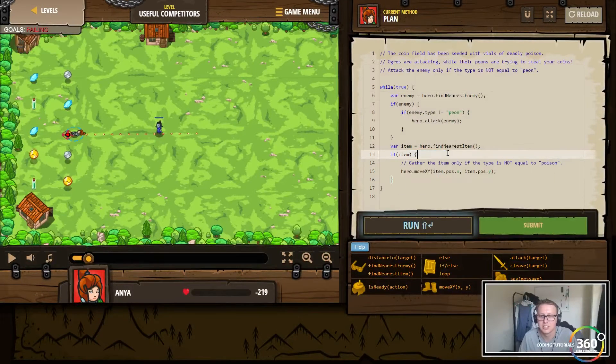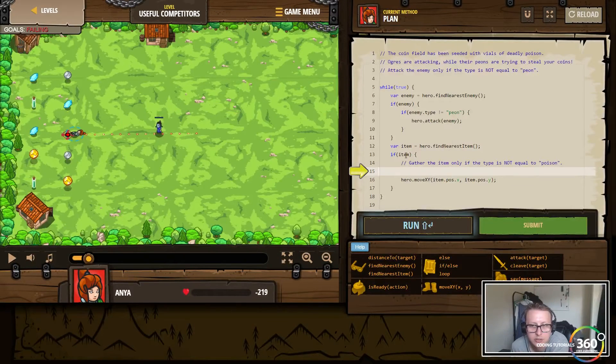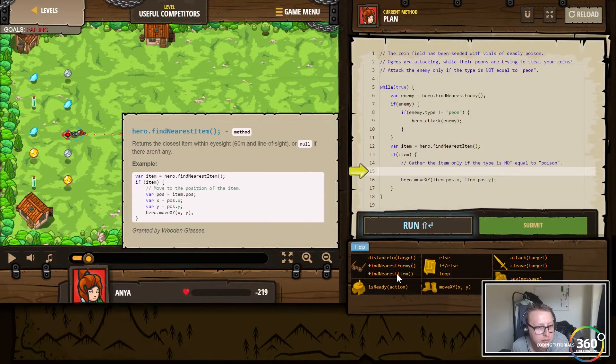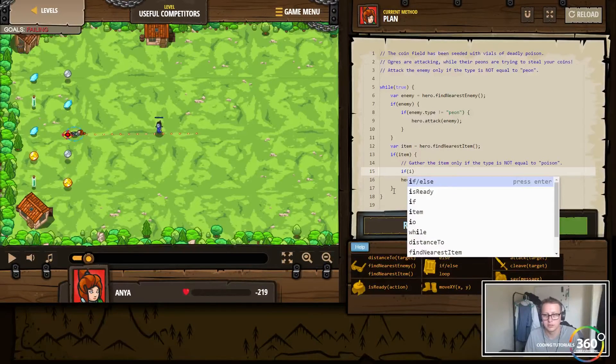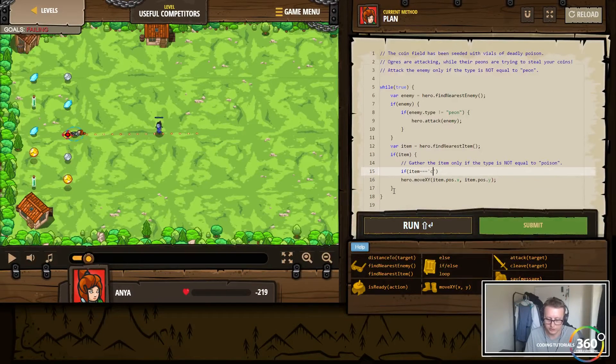Alright let's try this — so if there is an item, go ahead and do that. We'll say item = findNearestItem. Let's look at the documentation: item.position.x, item.position.y — move to the position of the item. Let's try: if item is equal to coin, we will move to its position.